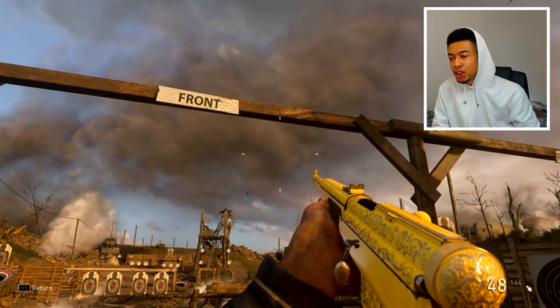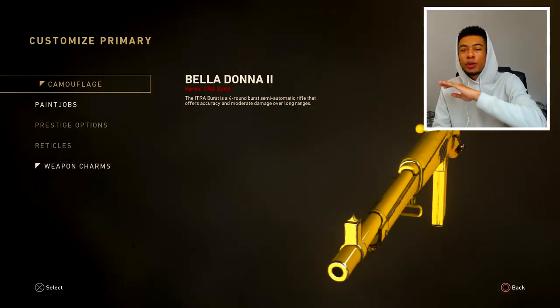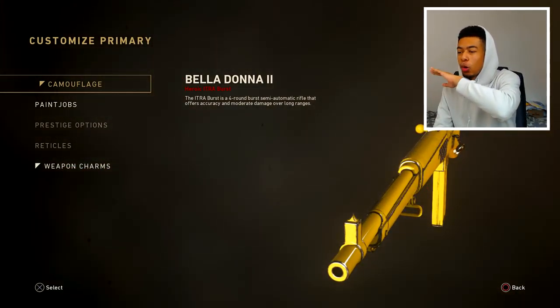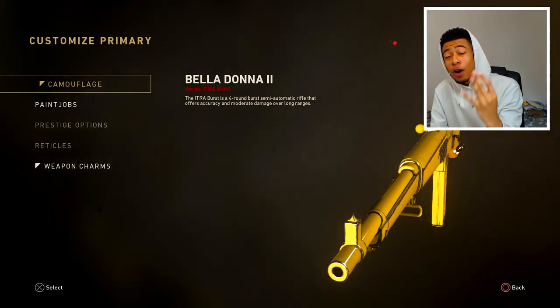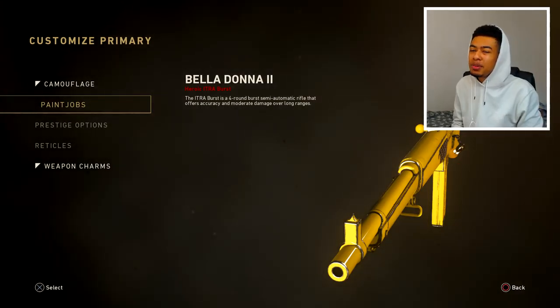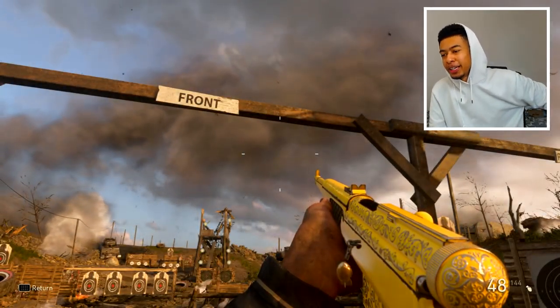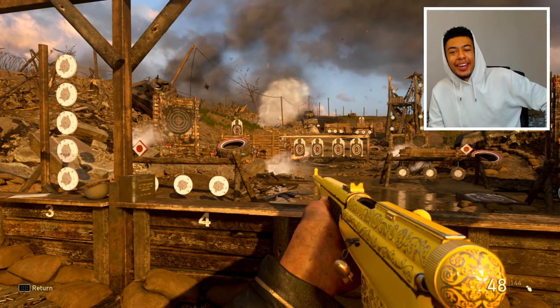Let's go! It's crazy man - the recoil is very minimal, bursts go off mad quick, and it's powerful as well. It's a four-round burst, so I'd say you need to get like three or four of the bullets in to get a full one-burst. It fully is sick, so you guys need to try it out. Thanks for watching, I'll see you guys in the next one.